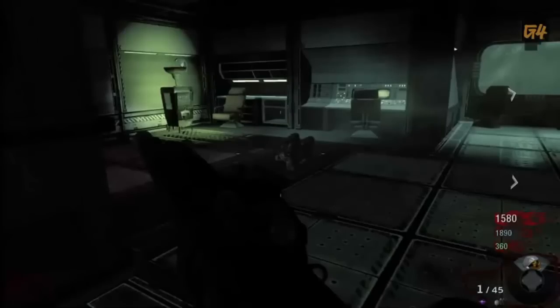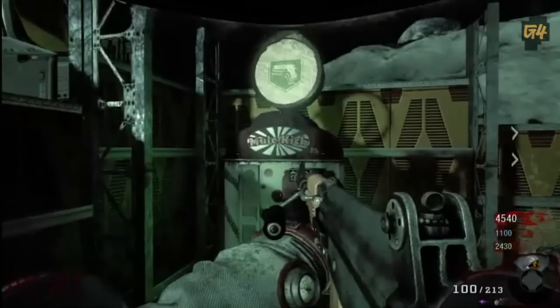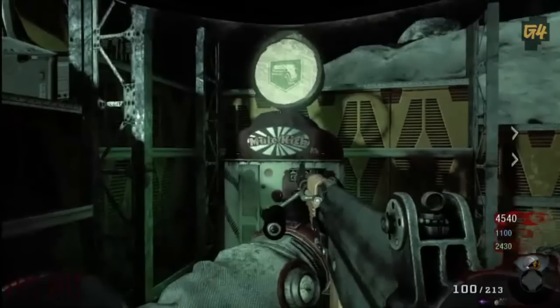This next screenshot shows that Deadshot Daiquiri is back, and on the right Juggernaut is back — that's on the entrance to Area 51, or one of the entrances, because it seems like there's multiple. And this is the new perk — it's called Mule Kick, as you'll see. Here's a close-up of the machine; it is indeed called Mule Kick and it costs $4,000, which is pretty expensive — that would rank it as the most expensive perk. I'm pretty certain now that it will give you a third weapon slot, because one of the achievements is to have three Pack-A-Punched weapons at once, and from what we can tell this is the only new perk. So that is pretty conclusive — this is going to give you a third weapon.